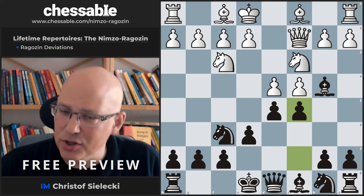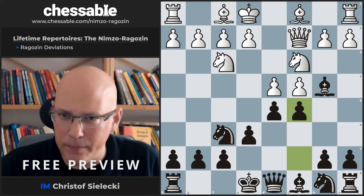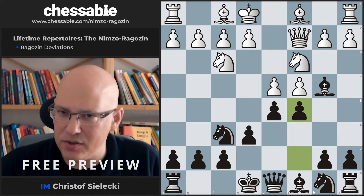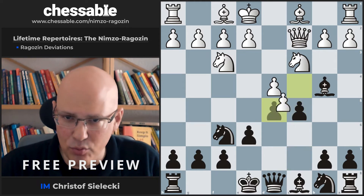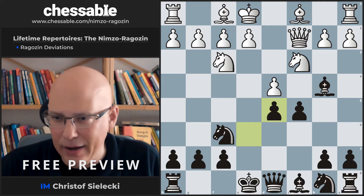If white plays e3, that looks like a weird hybrid of an e3 Nimzo or Rubinstein Nimzo and a classical Nimzo, so that is also not very dangerous. We can look at those two moves just to show — here we simply recapture and have a very active position.